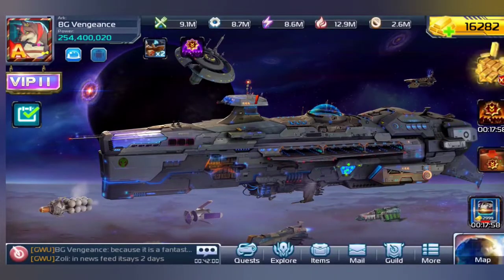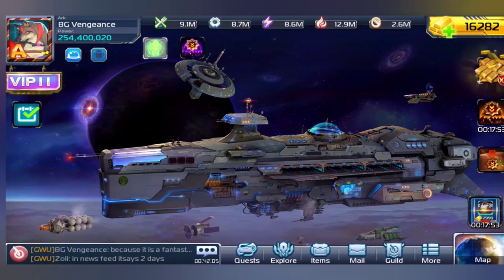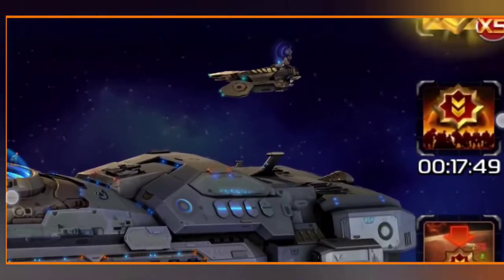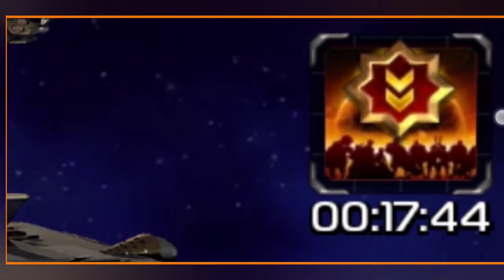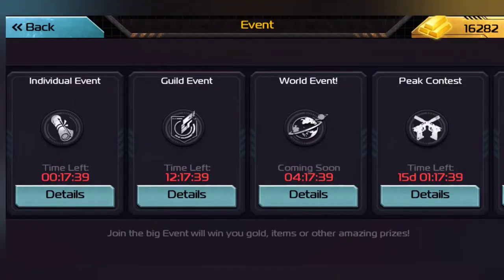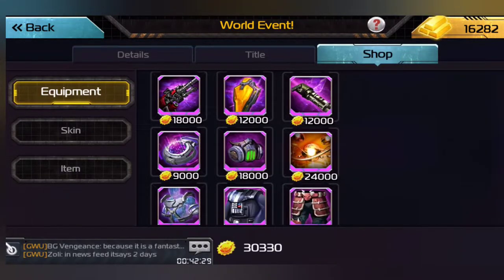So I'm going to show you guys how the process of transferring leadership works. First, what you want to do is move over here to this little white thing that has the minutes counting down on it — you see this, with the two down arrows on it and the star? Click on that. Then we click on World Event, and then we click on Shop at the right of the screen. Then we click on Item down here on the left of the screen. There's Equipment, Skin, and Item. We click on Item.